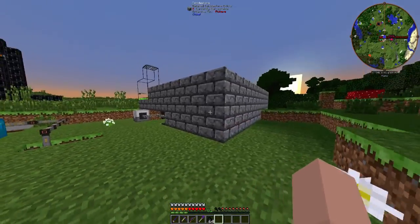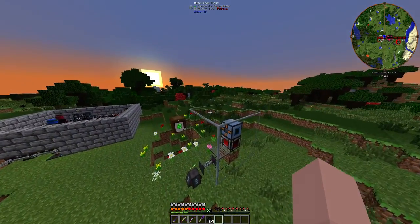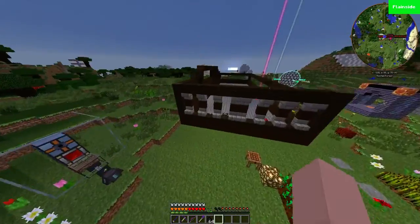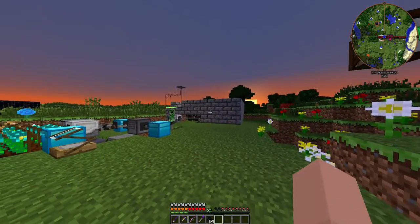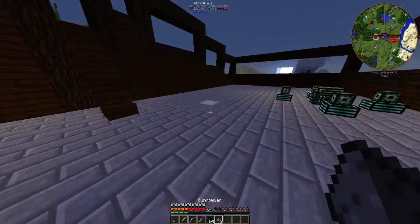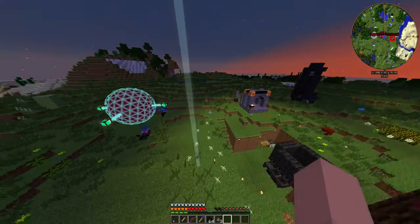This area is meant for mob soul farming, so I can make the resurrection stones for draconic evolution to get the awakened draconium. It's not going well — they do not want to drop their souls. Of course, creepers try to sneak up on me. I also made a QED for the ender quarry.